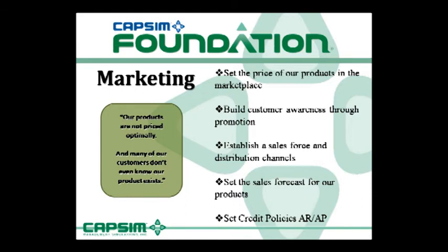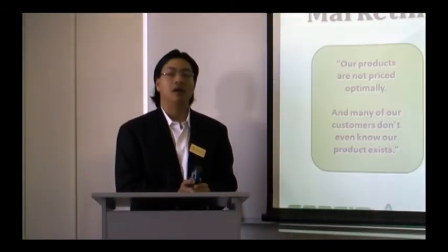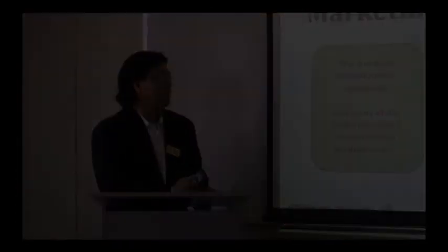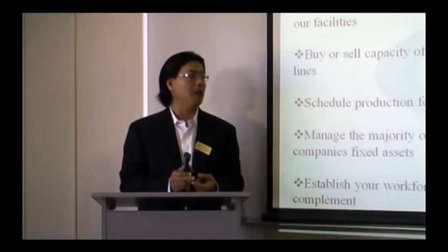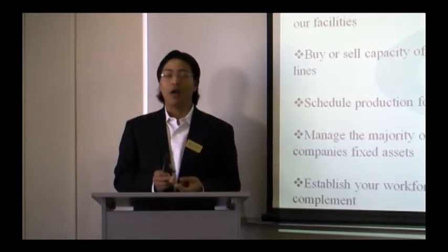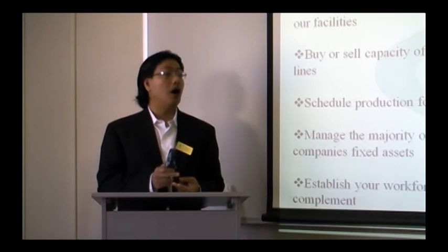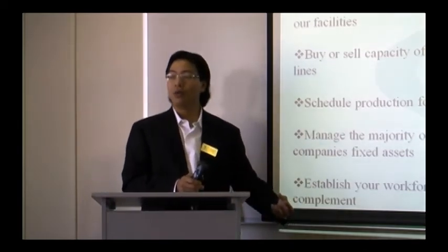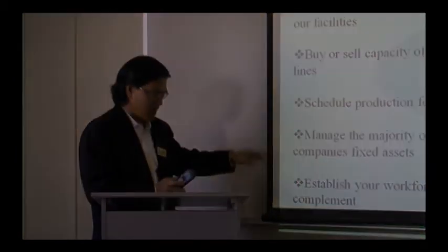In marketing, you make decisions on price, promotion budgets, and sales budgets. In production, you make decisions on capacities and how many products you want to produce. You decide whether to use a second shift, and we'll talk about automation rating and whether to buy more capacity or sell capacity if you don't need that many.